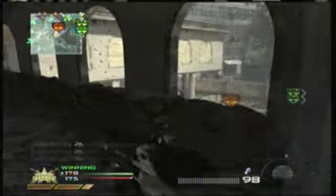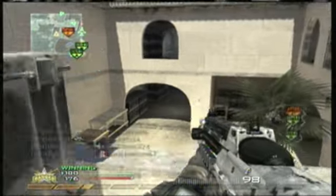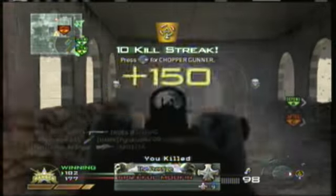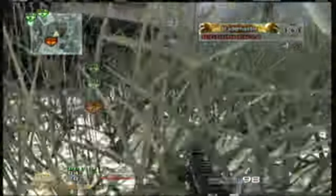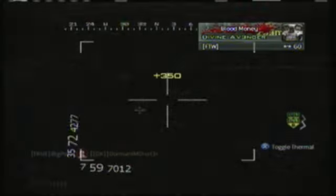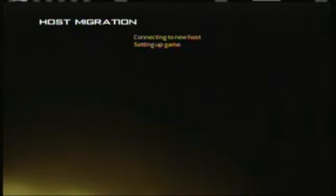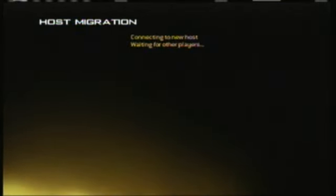I need like one more kill for a Chopper Gunner. I think I have this game — using the Chopper Gunner again. I need one more so I'm being careful, and I see this guy and get him. We're up by about ten points, 184 to 178, so I run for cover as quick as possible and call in the Chopper Gunner. I want to get some last minute kills, and you'll see in a second that I could've done a lot of damage to these guys at their spawn at C — but I get shot down. That's the reason I don't like the Chopper Gunner: you take one Stinger and you're down, which sucks. I don't recommend it.